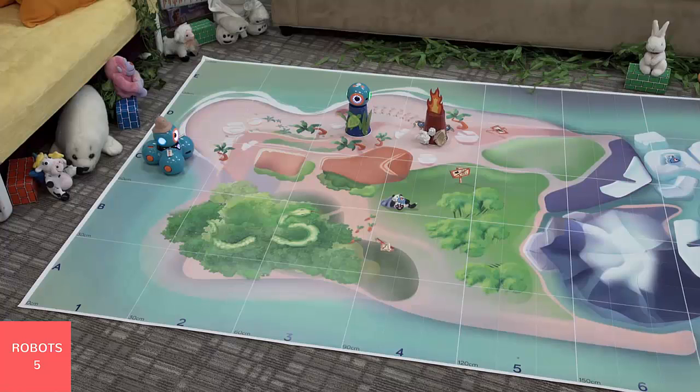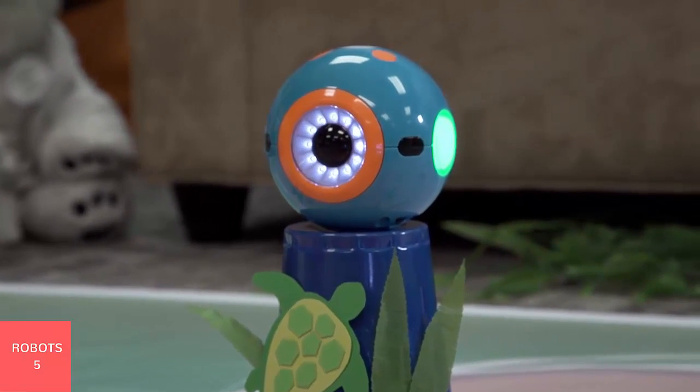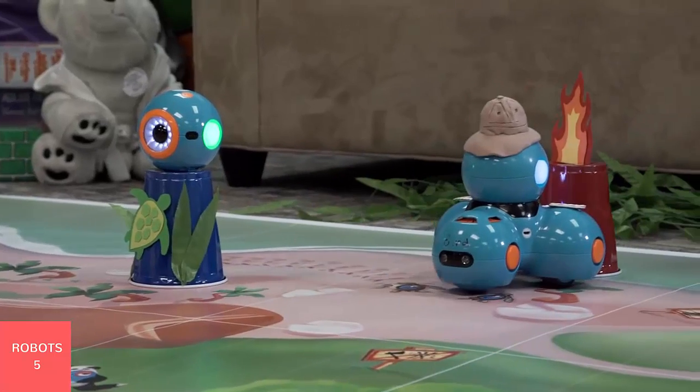Put one cup upside down at D3 and put Dot on top — Dot is the pregnant sea turtle. Put one cup upside down at D4 — that is the burning garbage. Start Dash at C1, make Dash find the garbage cup and push it into row E. Make sure Dash doesn't disturb the pregnant sea turtle.